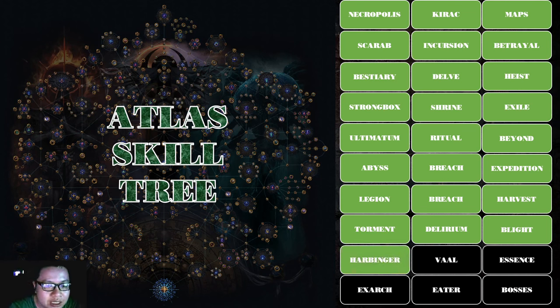Harbinger spawns mobs quite slowly in waves. The most signature reward from Harbingers are shards of currencies, but they don't drop particularly good shards. Personally I don't really like this content. I've seen people do strategies around Harbinger that with a proper setup can be very good, but it's just not something for me.